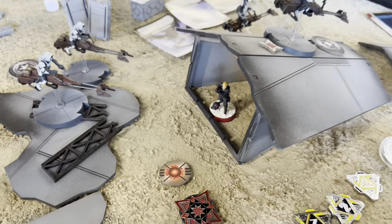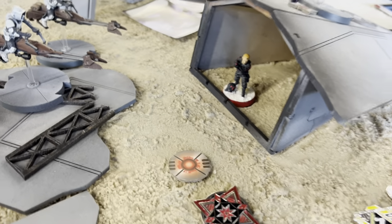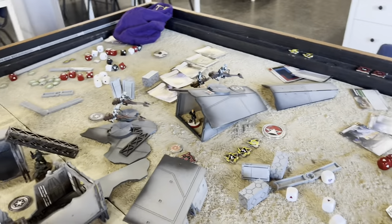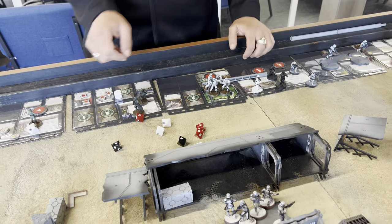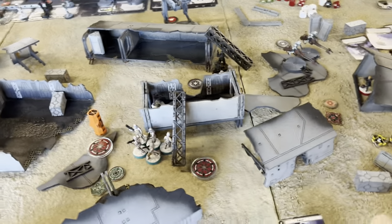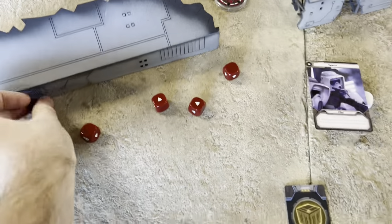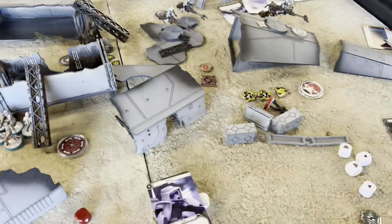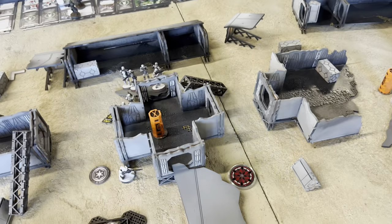He's blown away in catastrophic fashion - the whole building kind of blows up. Hask will die, this point will remain uncontested. All I have left is these stormtroopers - they've got to move somewhere. The last activation of the game: throwing four blast grenades. I'll roll two red - they both die. Either way we're going to be tied three to three. I'm going to score this one, he's going to score that one, nobody's going to score the middle one. We have a tie and it's actually going to come down to points for the first time in a long time.